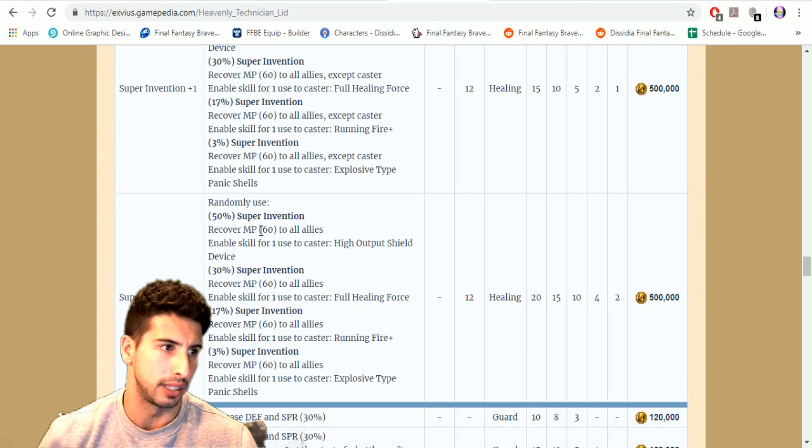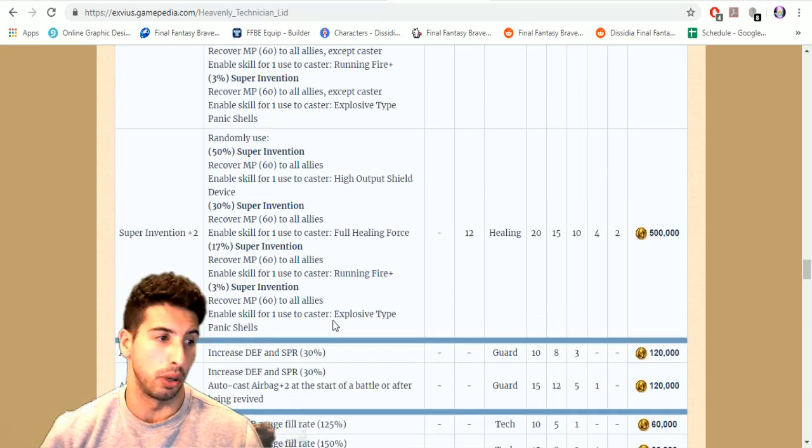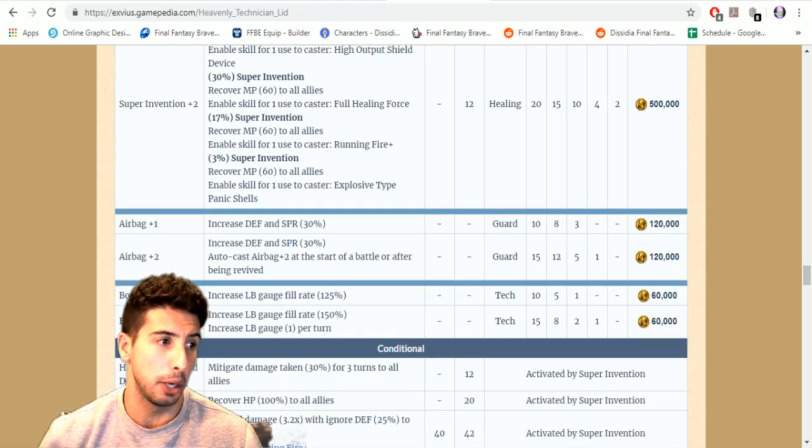Super Invention plus two randomly uses: 50 percent chance to use Super Invention and recover 60 MP to all allies, enabling High Output Shield Device for one turn; 30 percent chance to recover 60 MP to all allies and enable Full Healing Force for one turn; 17 percent chance to enable Running Fire Plus; and three percent chance to unlock Explosive Type Panic Shell for one turn. The breaks are really what makes her stand out.